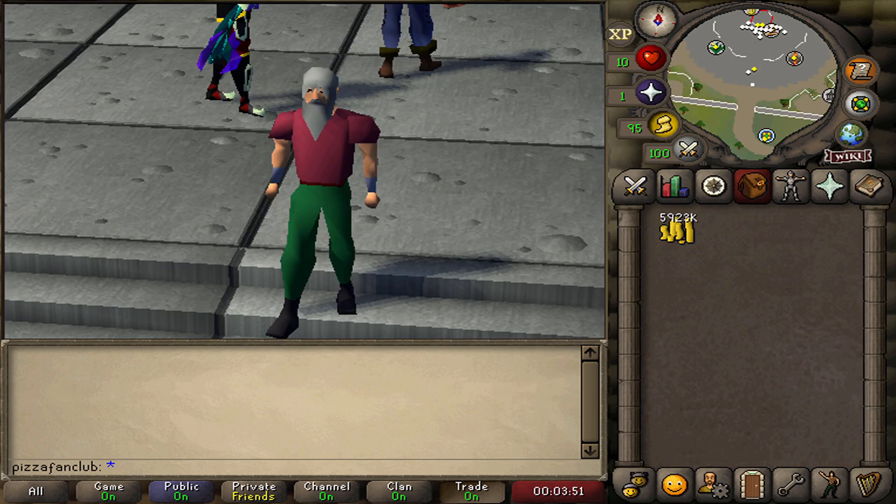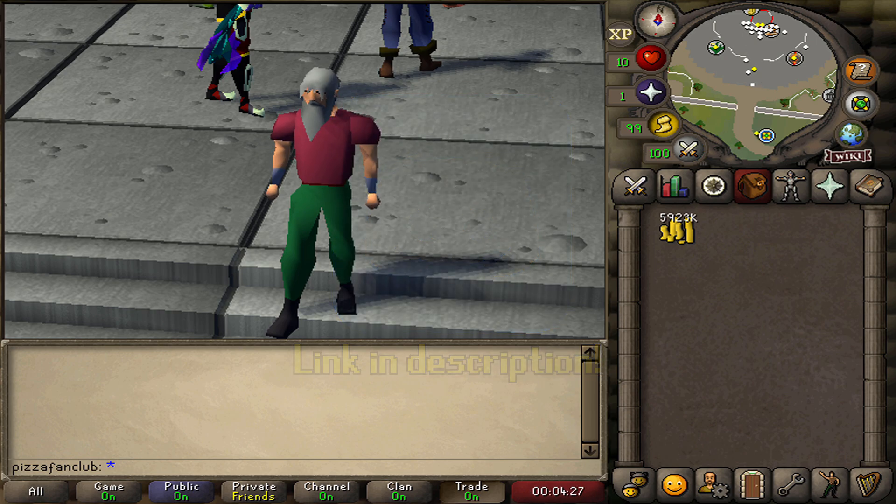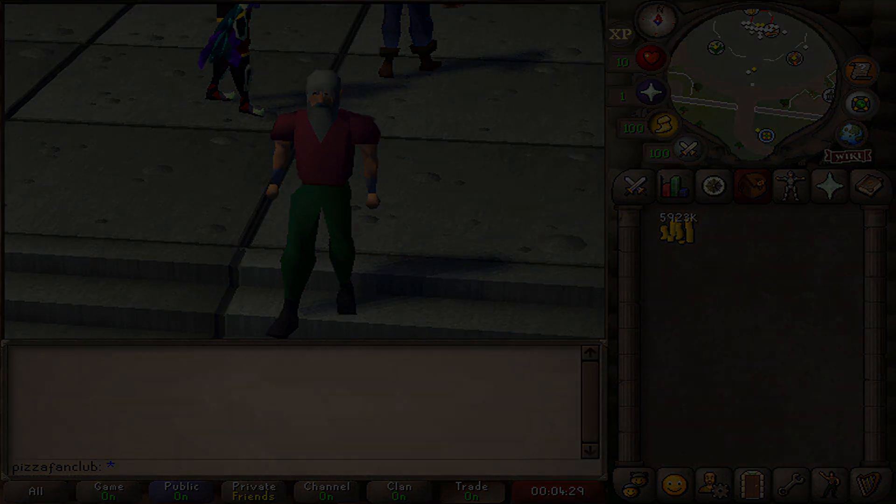This video has been all about beginner flipping, so I hope you guys really did enjoy. If you have a smaller cash stack like around 5 mil, definitely get into flipping, and especially overnight flipping. You can slowly build up your cash stack into something a lot larger, and it takes almost no effort. If you want to learn more about flipping and money making in Old School RuneScape, definitely join us in our Discord group with the link in the description below. Thank you so much for watching, and I'll see you in the next one.